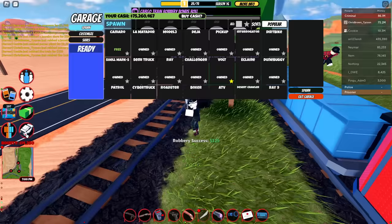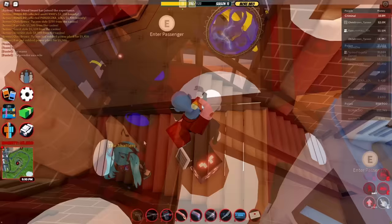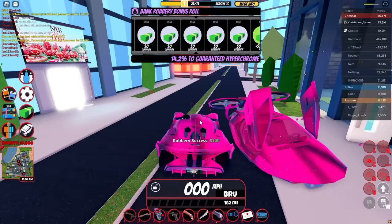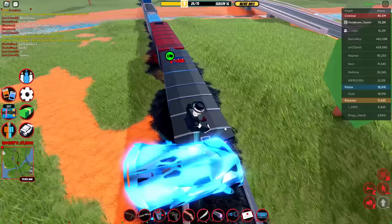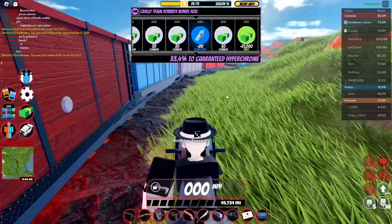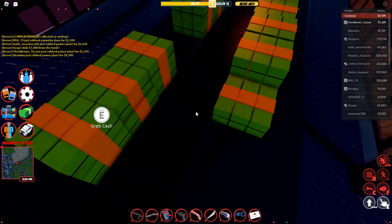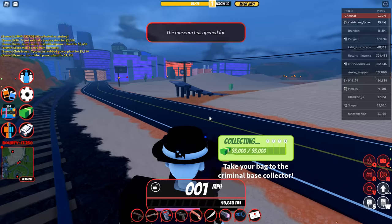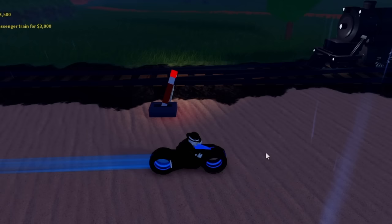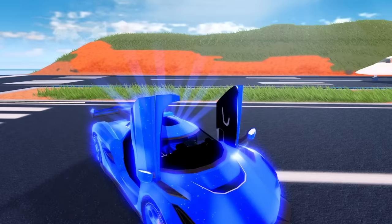I recommend robbing the train at the train station — it's very important to keep vehicle cooldown, as you can spawn vehicles and do glitches like the museum. Once you get better, you can rob it while it's moving far out on the map. You can also rob the passenger train from the back — spawn the vehicle at the very edge and you're out. If you want the train to always stop at the train station, flip these levers: the one to the right by the train station, and the one to the left by the museum.